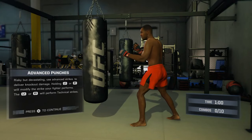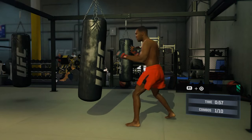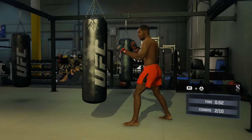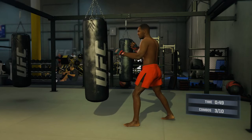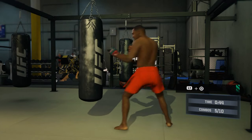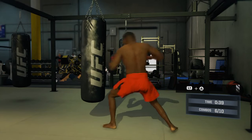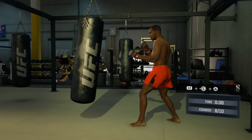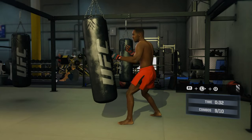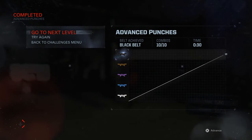Great job — I like how you work on that heavy bag. Now we're going to focus on signature and technical punches. Let's have some fun here and just listen to my call-outs. Keep that power up. Excellent movement. You're going to knock that heavy bag on the floor. 30 seconds, keep pushing. Awesome work on that heavy bag today — that's the way I want to train.